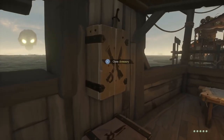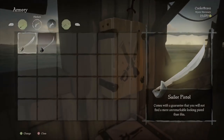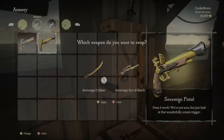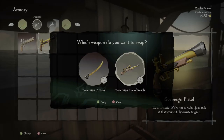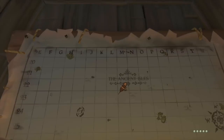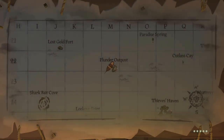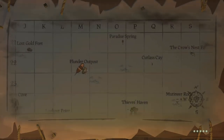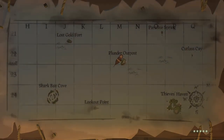On the mid deck of the sloop you have your armory, which lets you equip new weapons: the Eye of Reach (sniper rifle), the Blunderbuss, pistol, and sword. At any given time you're allowed to hold two weapons, so equip them into slot one or slot two. Underneath the armory is your ammo chest to reload your weapons. At the back of the sloop is your map table, which lets you place a circle on the map to locate islands or positions you want to go to — zooming in and out helps locate smaller islands.